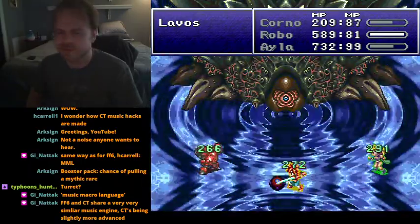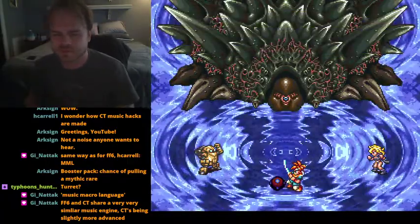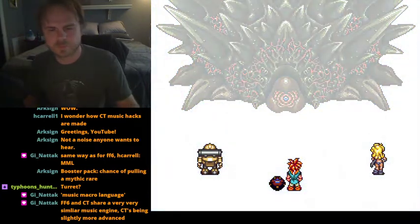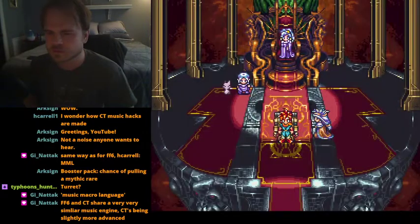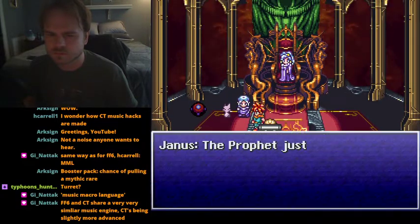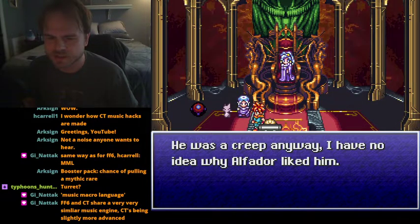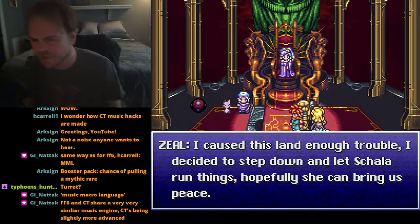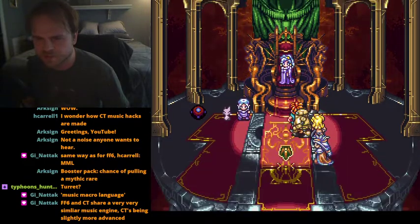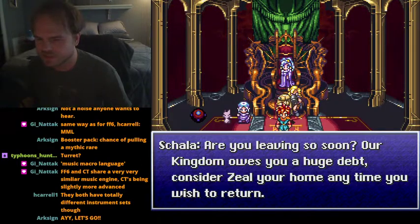CT was a bit later. I got the frozen flame — okay, this is new. The prophet just vanished into thin air right after you killed Lavos. He was a creep anyway, I have no idea why Alphador liked him. "I caused this land enough trouble. I decided to step down and let Shala run things — hopefully she can bring us peace." "Are you leaving so soon? Our kingdom owes you a huge debt — consider Zeal your home anytime you wish to return."